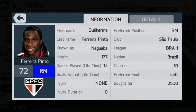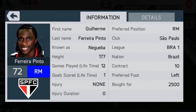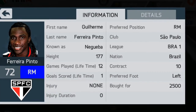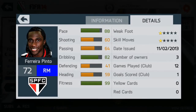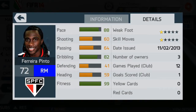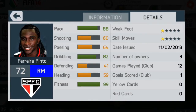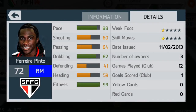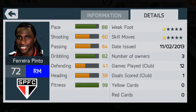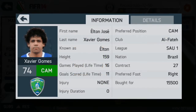My right mid is Noguruba — I think that's how you pronounce it, I'm really not sure. I bought him for 2,500 coins and he's played 12 games for me. He's got very good stats with 88 pace and 82 dribbling. His other stats aren't very good because he's been more of a hit-and-run player who just bombs down the wing. He scored one goal for me as well.